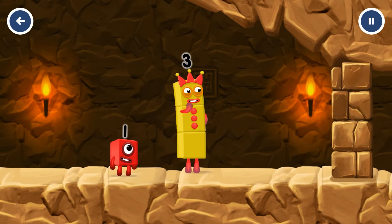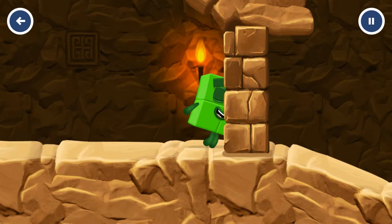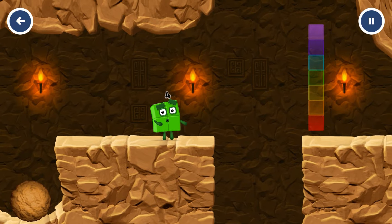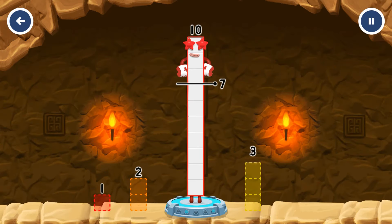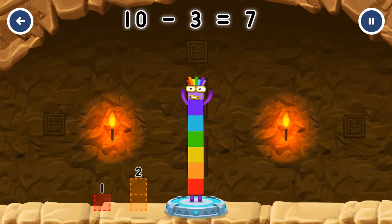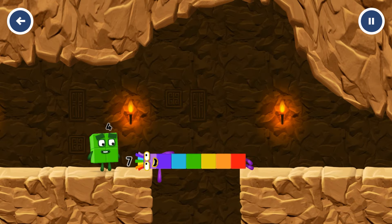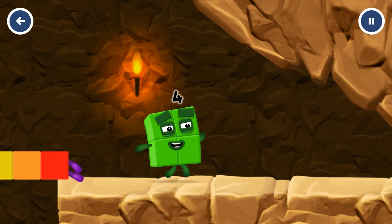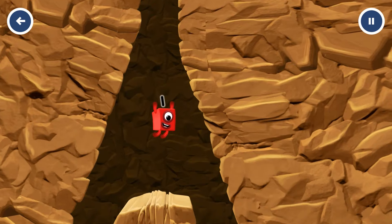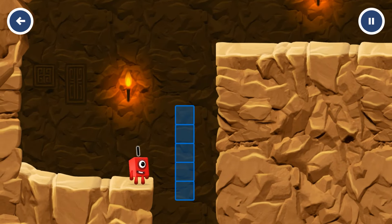I think three might need one's help to get past that wall. Take number blocks away from ten to leave seven. Two, one, three, three, three. You solved it — ten minus three equals seven. Seven. I am seven. I'm not so sure four is going to fit through there. You made it!